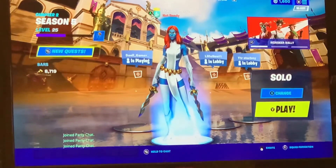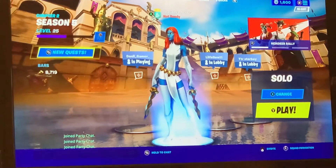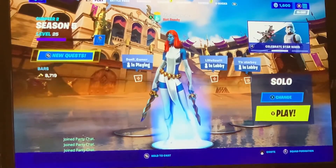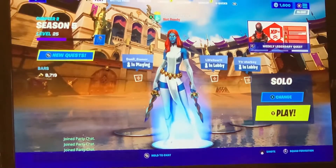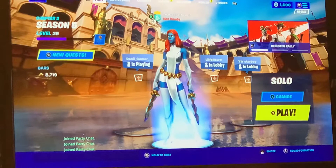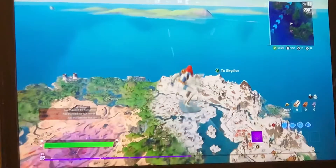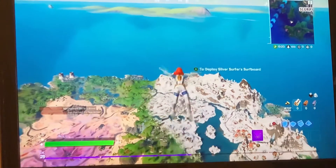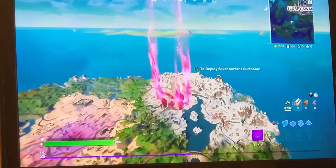This is Detective G back with another video. I finally got enough gold to buy all seven exotic weapons, so we're purchasing all of them. I'll be back when I get to the first location. We're back — I've loaded into my game and we've got to go to the snowmando to purchase our first exotic weapon.